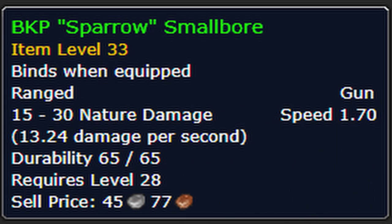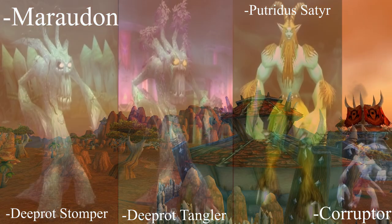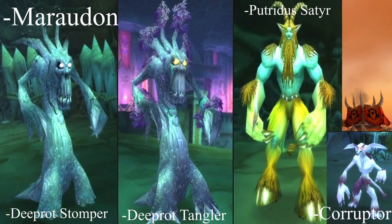The Magi Blunderbuss can also be farmed from the Old Cliff Jumpers on the western side of the Hinterlands. The BKP Sparrow Small Boar can be found in the dungeon Maraudon. The mobs that have a chance to drop it in Maraudon are Deep Rot Stompers and Tanglers, and the Petri Dish Satyrs or Corruptors.